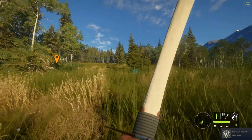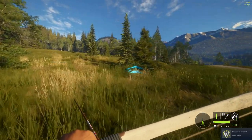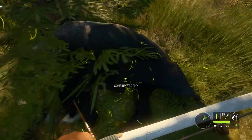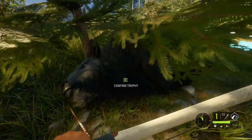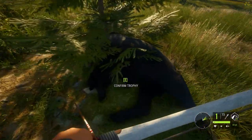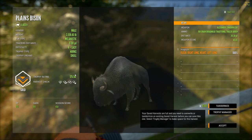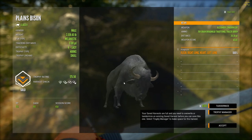Down he goes! That's definitely a melanistic. He didn't land in the best spot otherwise I would snap a photo — not a huge deal though. Let's take a look at this guy: melanistic, and not a bad one either, scoring at 175.5 with a double lung and heart shot at 20.3 yards.